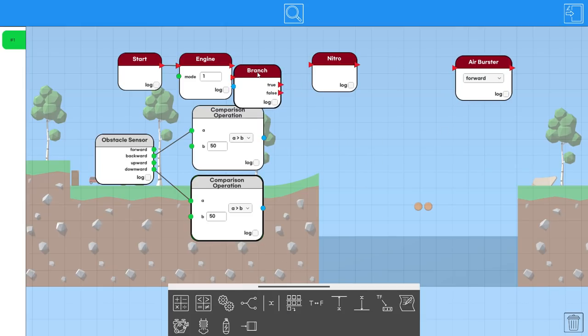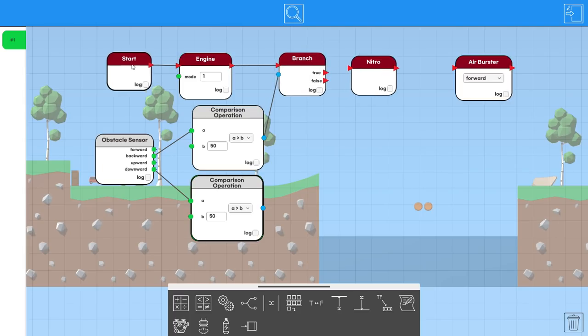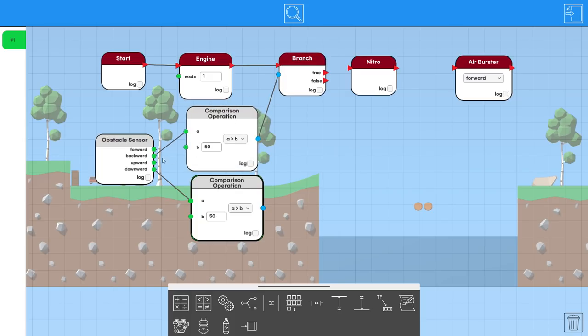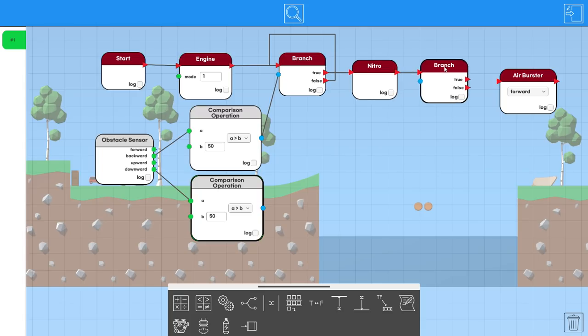A few of you were saying this is a really easy programming language to follow. The red arrows always execute, and the blue and green are basically conditions on the red, so whenever you reach a certain point in the sequence it evaluates the condition and repeats. We'll use a branch node: the engine starts the sequence, then we check if the backward sensor is greater than 50 — if false, loop back; if true, hit the nitro.